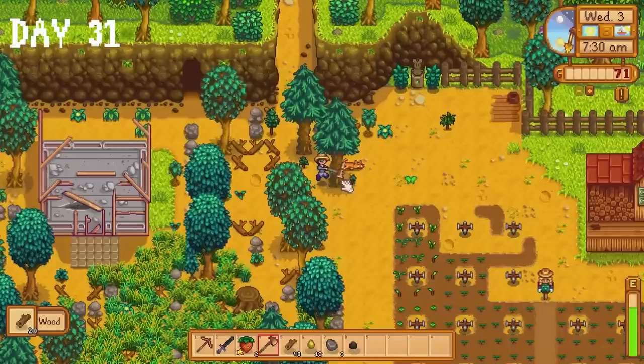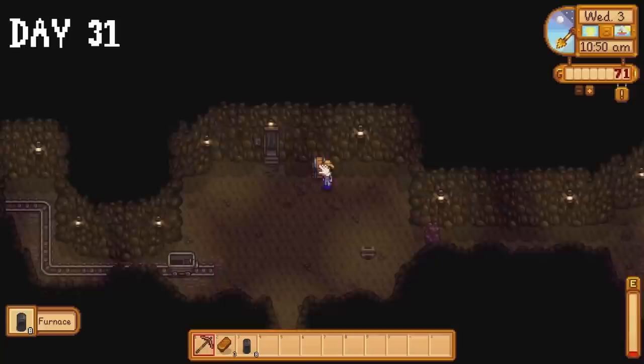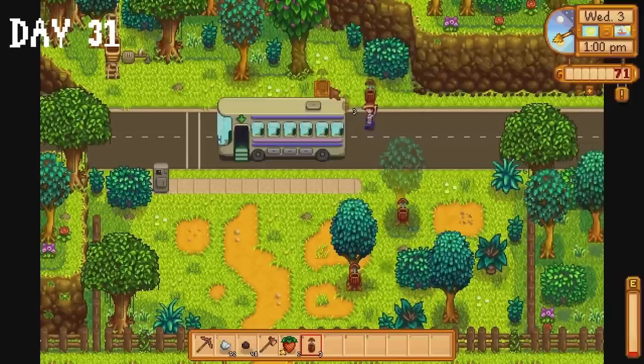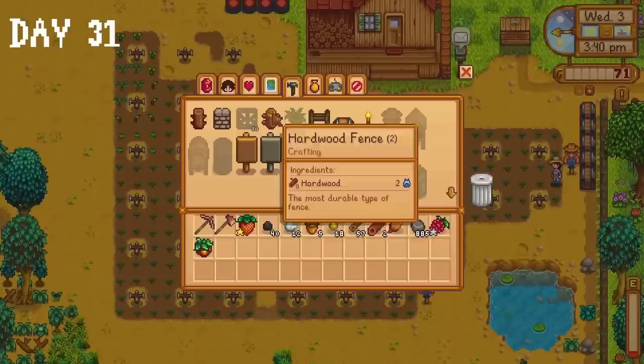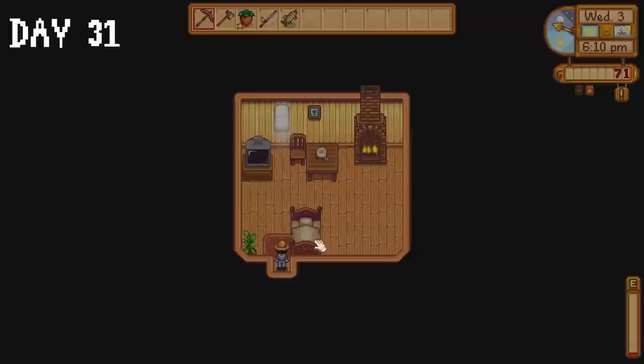I start day 31 by chopping down trees — we're going to be doing a lot of that this month. I need a ton of wood for a coop, a barn and at least one upgrade for both. I finally move my chest and furnaces from the mines to the farm. I make five tappers and stick them on trees so we can get oak resin and maple syrup — we need both for the community centre and oak resin to make kegs. I construct a preserve jar and toss a spiceberry into it. I intended to fish the rest of the day but I got bored, so I went to sleep.